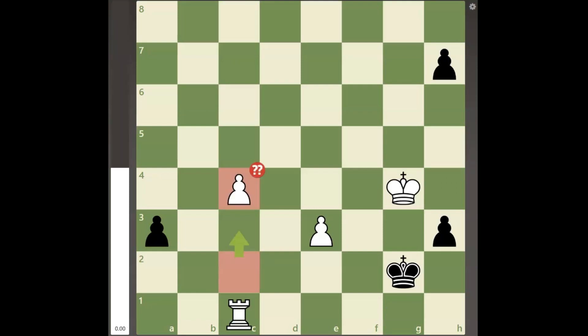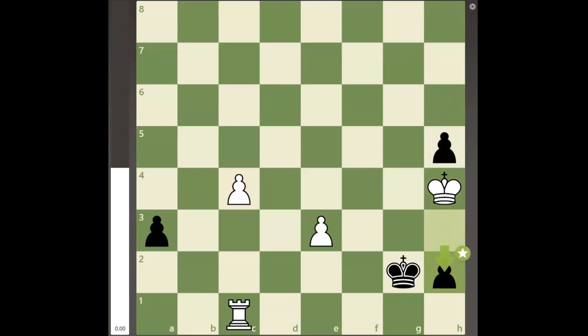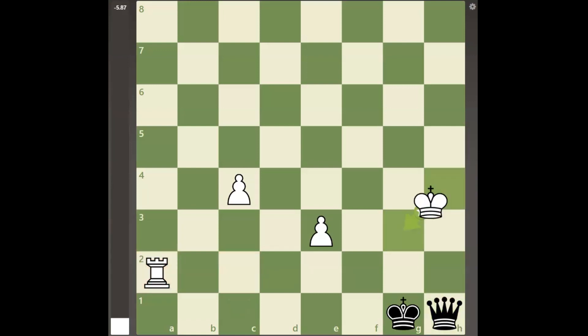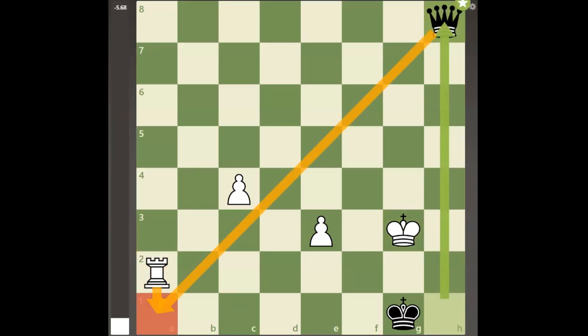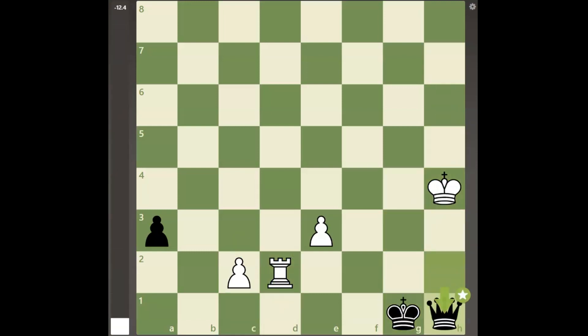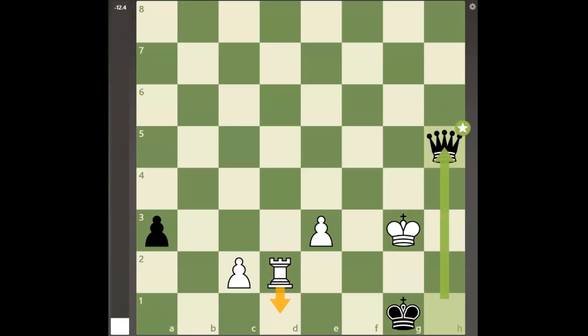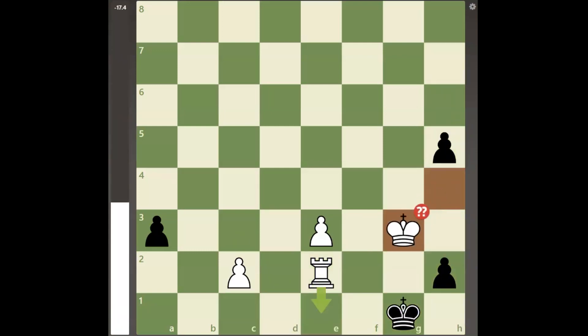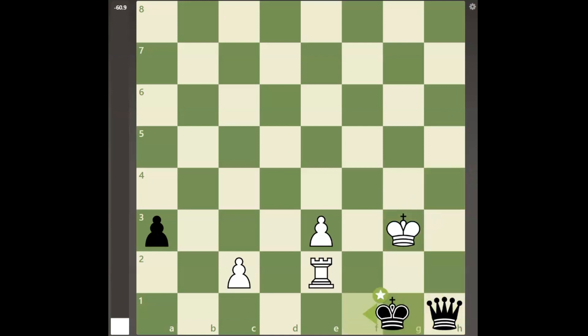If white plays pawn to c4 instead of pawn to c3 on the first move, black can play the same defense, and after pawn to a2 on the fifth move, rook takes a2 allows black to prevent the checkmate with queen to h8. If white plays rook to d1 on the first move, black can play queen to h5 in the end to stop rook to d1. And finally, if white plays rook to e1 on the first move, black can simply play king to f1 in the end instead, and in all of these cases black would have a winning position.